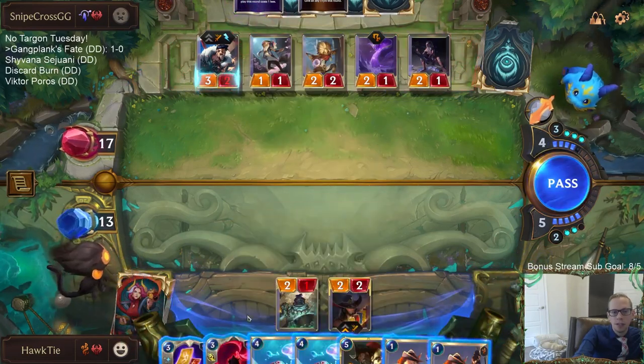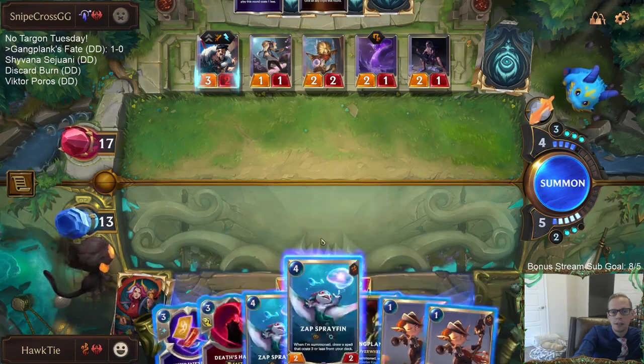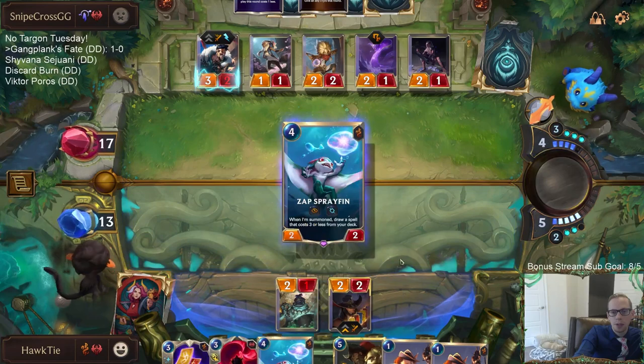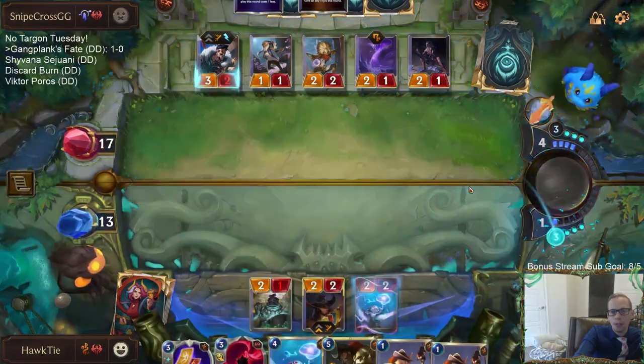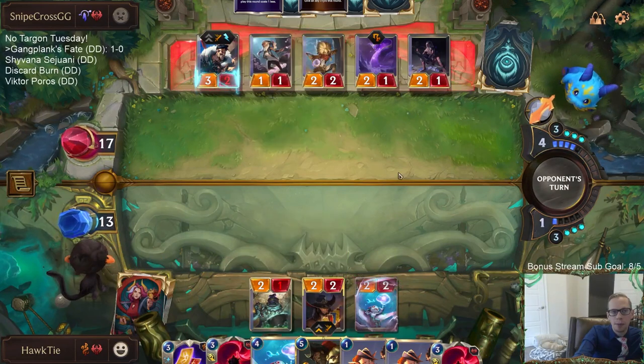This challenge is Twisted Fate. My Death's Hand kills that. Let's go Spray Fin. I was thinking I could play the Crackshot Corsair instead, but I went Spray Fin in case I drew Ravenous Flock, because I could see Ravenous Flock being important.